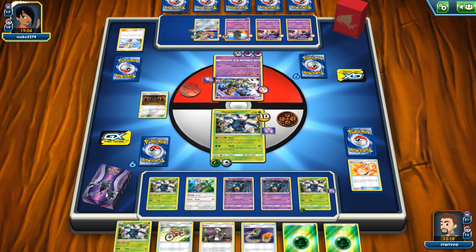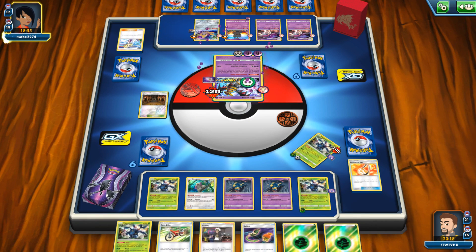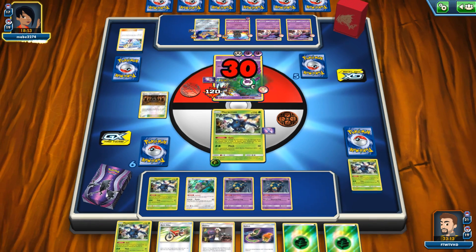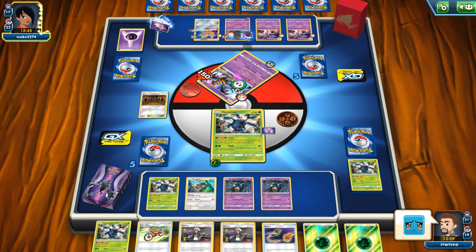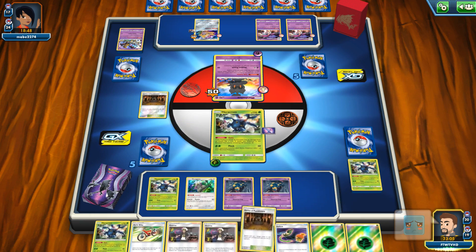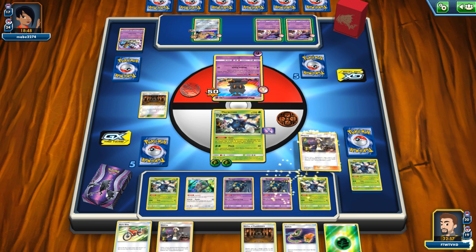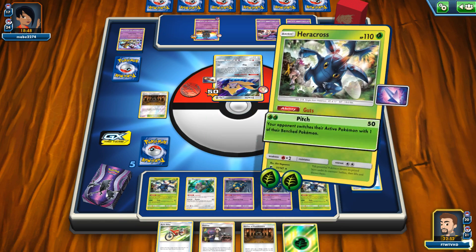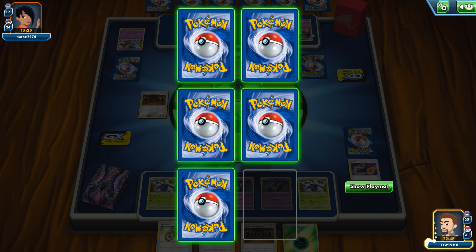I wanted to show you the Heracross and how it comes into effect. Here it does Shadow Impact. I end up flipping heads with the Heracross, and then bang — you can see it goes down to 120 HP. Poison is activated, and it will now be KO'd before I've even reached my turn on their attack. It's very, very unfair, and it felt horrible just doing that. And it even got to the extent where I was able to go for a Guzma switch play and take out the Jirachi as well. In one turn I was able to take two prizes whilst only attacking once because of this exploit. If you're able to take an extra prize or advantage from a bug, it should definitely be patched out.